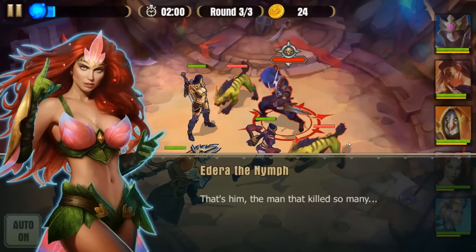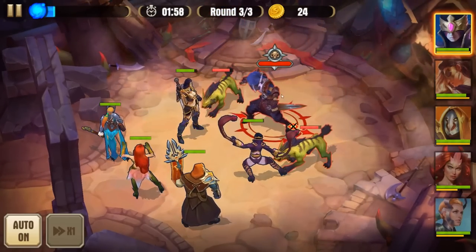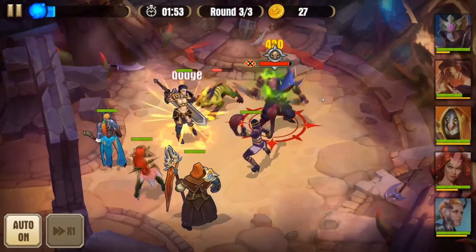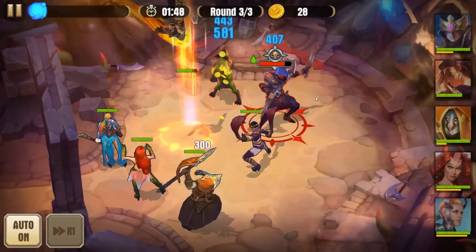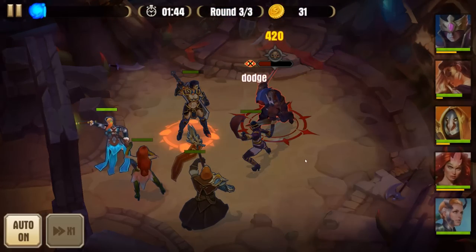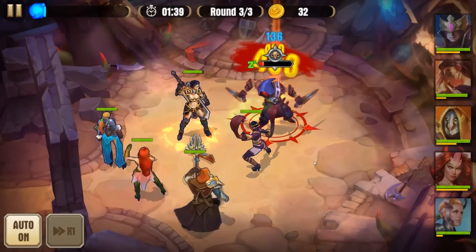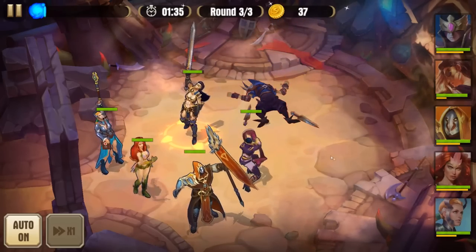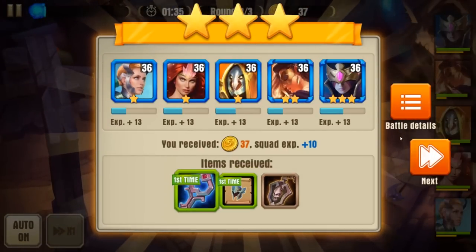We've got a little boss encounter here - an assassin. He looks like an assassin wearing like some tier 2 armor from World of Warcraft. The characters do have a little bit of voice acting as you probably heard when they do their ultimate - very nice. I wish I had that x2 speed. That would have been very nice. Not okay that it's locked behind VIP.